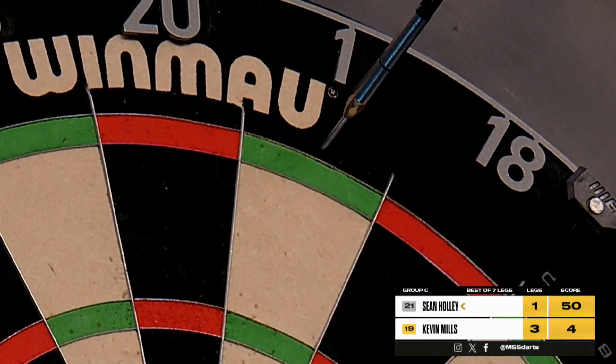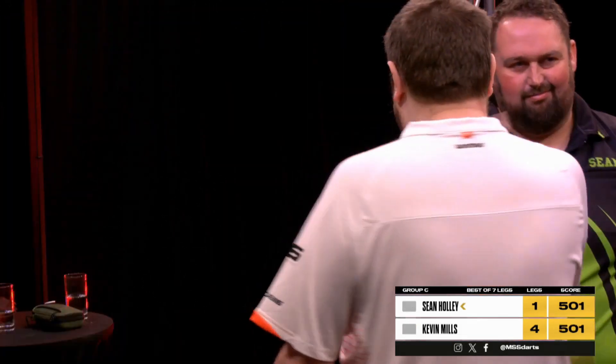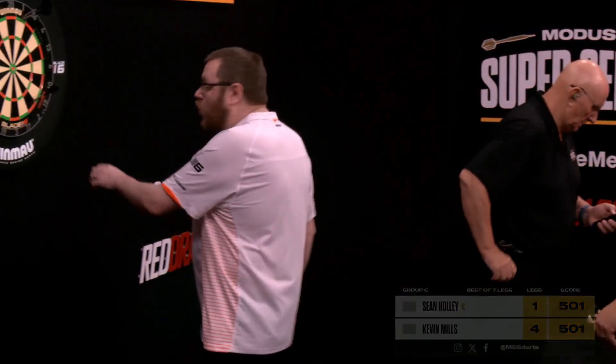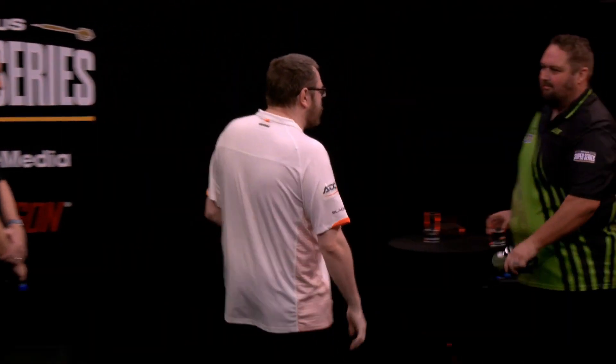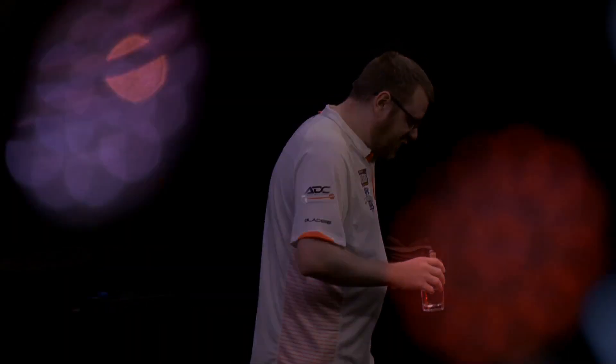Now to the madhouse — into the madhouse — and into the winner's enclosure. It wasn't a classic for Kevin Mills, but he'll take the points nonetheless. A 4-1 success to kickstart his day. He gets the better of Sean Holley in his debut match here at the Super Series.